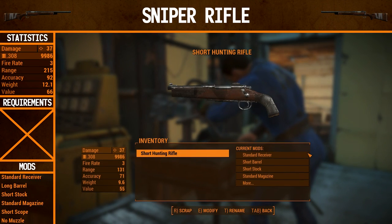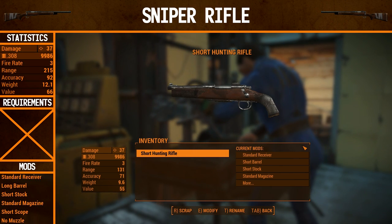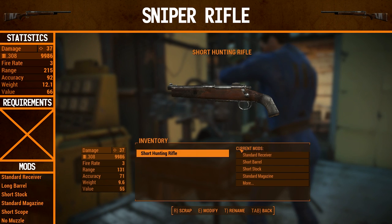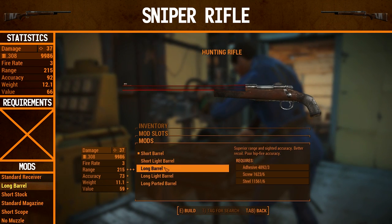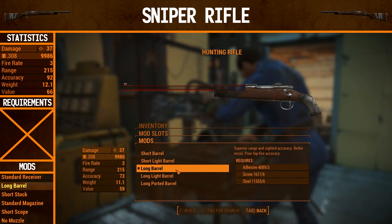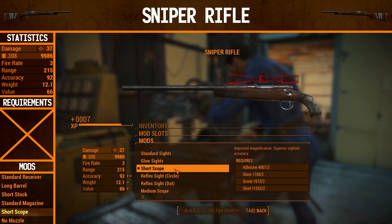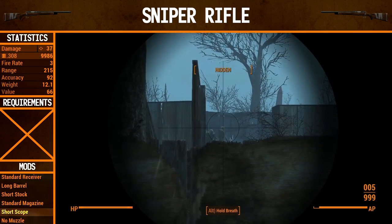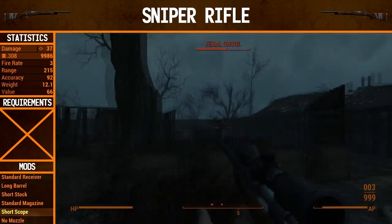This is the first time we're actually going to make a gun or upgrade a gun before we go into combat. The sniper rifle is made out of a hunting rifle, so we're going to see how to make it first. The only thing you have to change is you have to go from a short barrel to a long barrel — we're going to go for the long barrel because it doesn't have any Gun Nut requirements — and you have to go from the sights to a short scope. And there's the sniper rifle. So let's watch how it does in action.